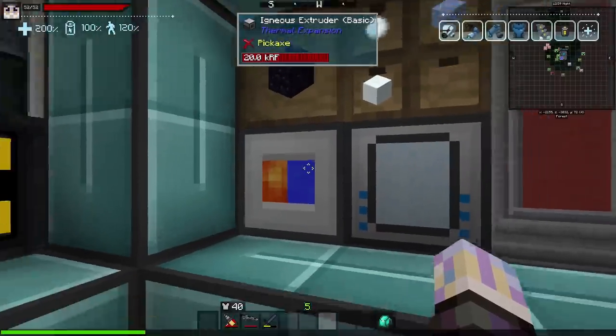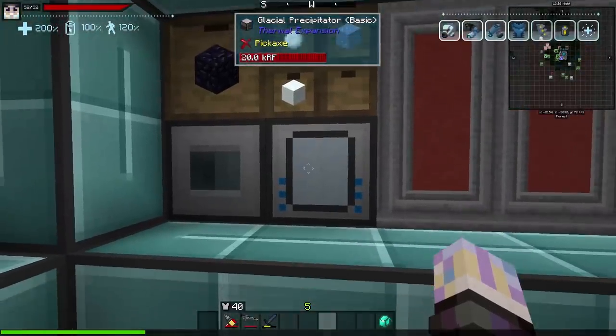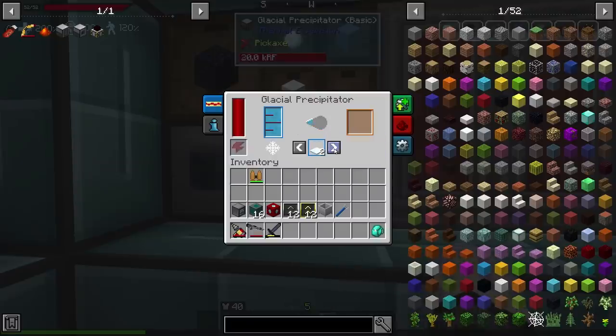In between videos I set up two more machines — both had quests assigned. This is the Igneous Extruder; I have it making obsidian. As lava slowly comes in it combines with water and makes obsidian. You can also make other stuff like granite and basalt. Basalt is actually a pretty good building material. The other machine is the Glacial Precipitator, which basically makes any kind of snow or ice you want.